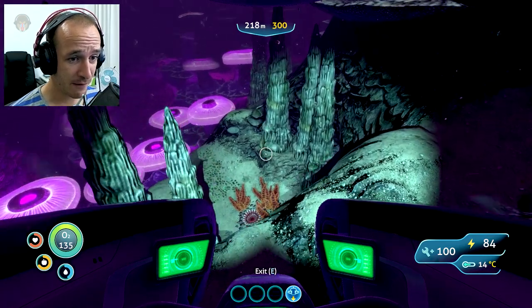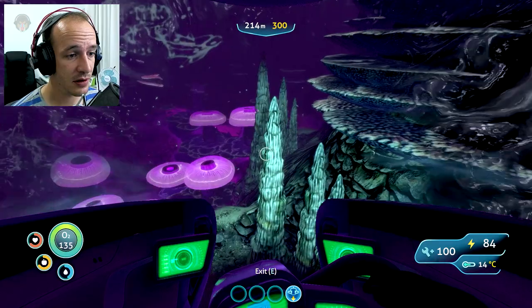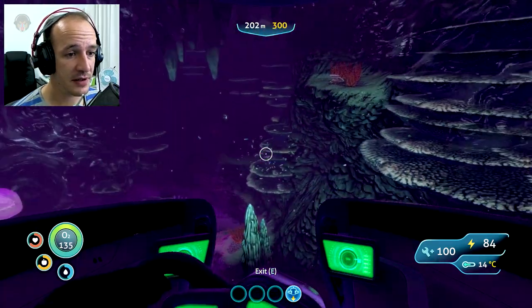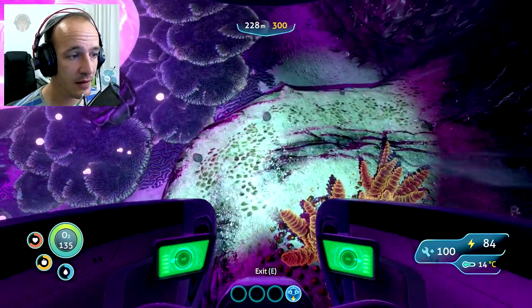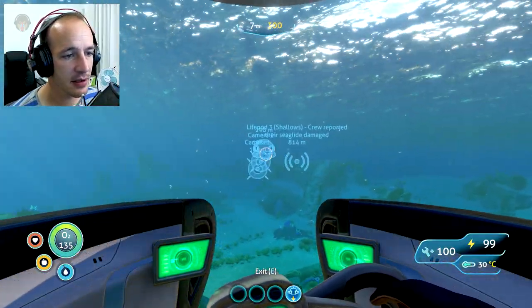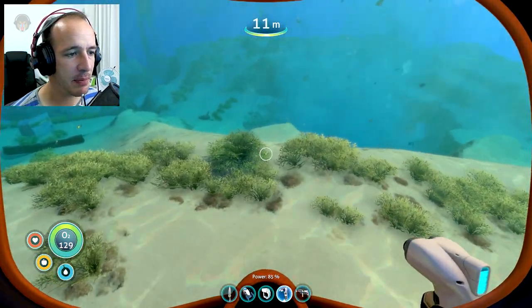One, two, three, four, five — I think that should be good to go. We're good to go in that department. We can make five power transmitters, which should be fine. So let me see if I cannot get out of here — I don't like this place one bit. Okay, it's not that far from base.